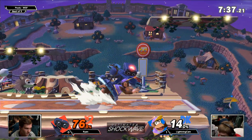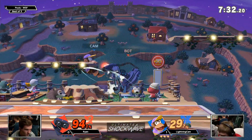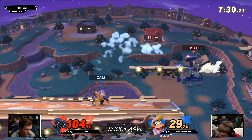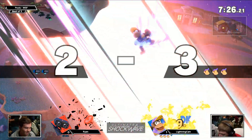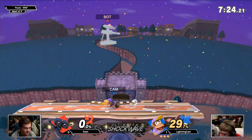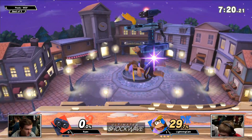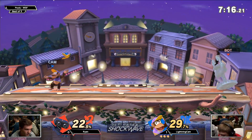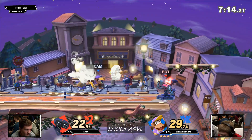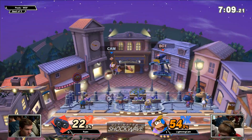Let's see the nair into the Arm Rotor, see what happens — see how fast Lightning Cam goes to the blast zone. I like that option coverage there from Ryan throwing out that really quick forward air to catch something. This is the tech — you have to be ready to technology. You've got to stay with the times. Roll away just to get that gyro set up. The laser actually set up really perfectly.